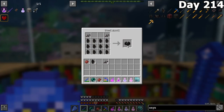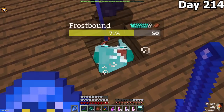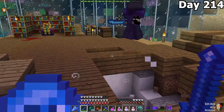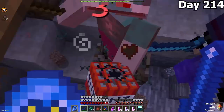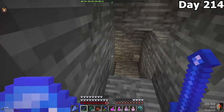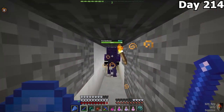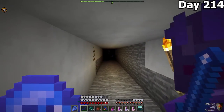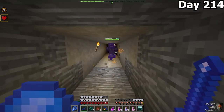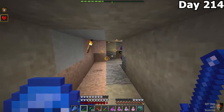We went ahead and made our onyx chestplate and leggings. Shortly after we enchanted, a TNT frostbound decided to enter our base, leaving a huge hole in our ground. After eliminating the frostbound, Forest and I followed its tracks, and as you can see, it made a massive tunnel leading all the way from a dungeon directly into our armory. That is absolutely absurd.